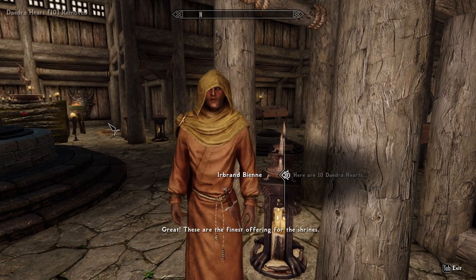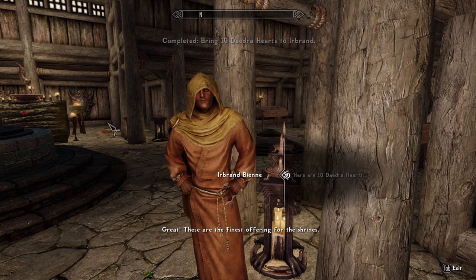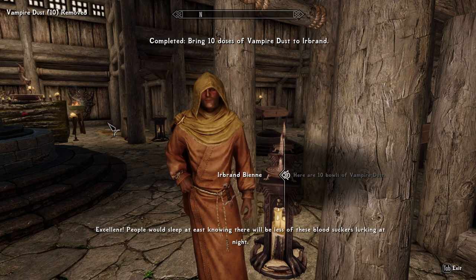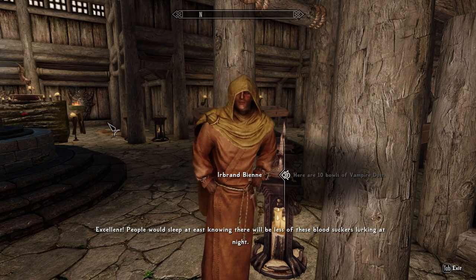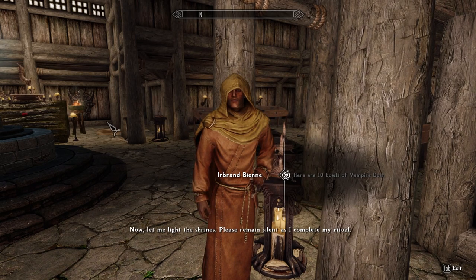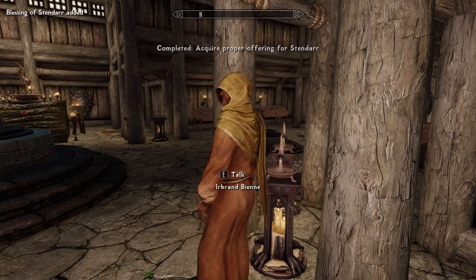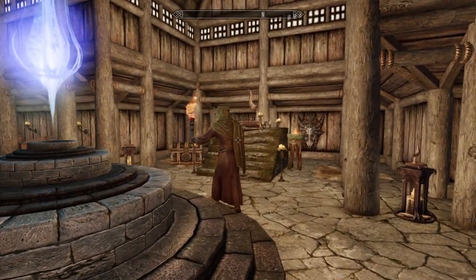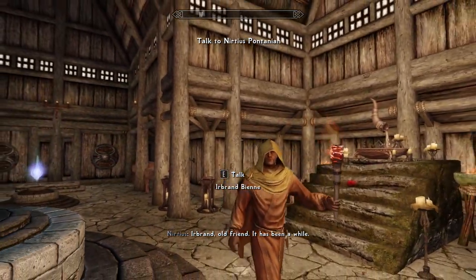Here are 10 Daedra Hearts. Great! These are the finest offering for the shrines. And here's 10 vials of vampire dust. Excellent. People would sleep at ease knowing there will be less of these bloodsuckers lurking at night. Now let me light the shrines. Please remain silent as I complete my ritual. I will say it's a little bit of a slow start to the mod.